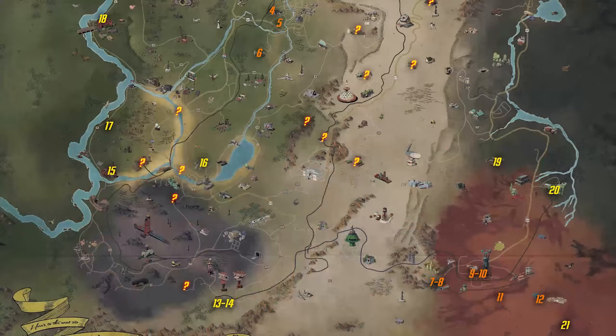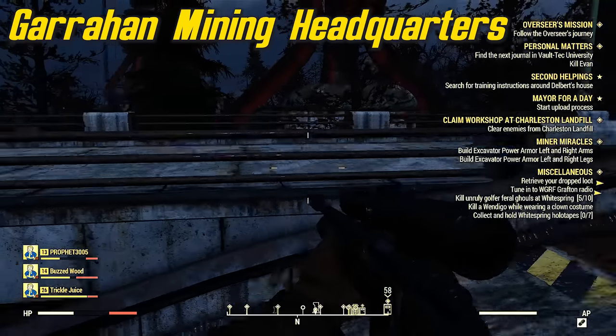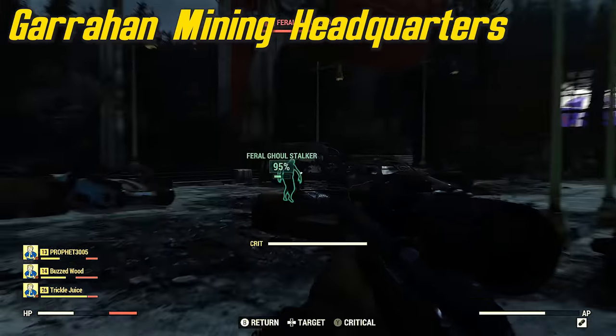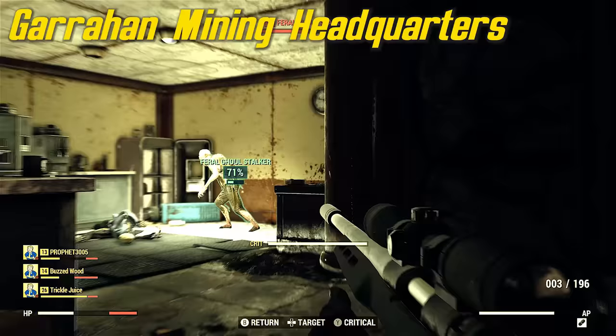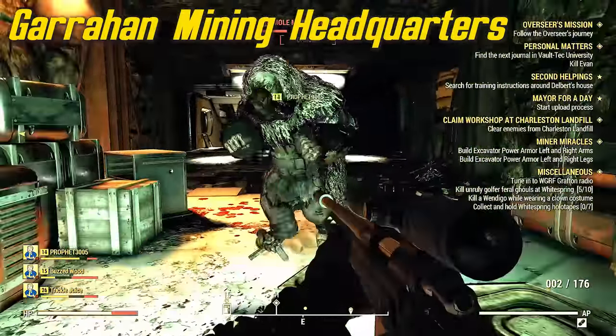We're going south to a place called Garahan Mining Headquarters. We have two power armor locations here. That sign — we're going to want to activate it when we first get here because you'll notice a waypoint on it. That's how we start the quest Minor Miracles, and that's how we're going to get our Excavator Power Armor.